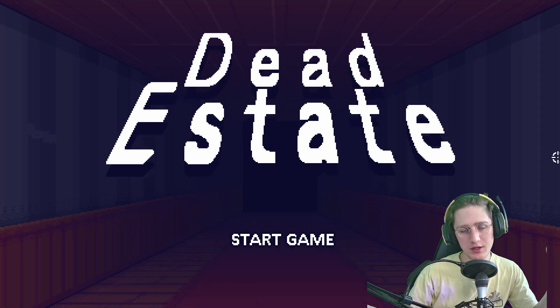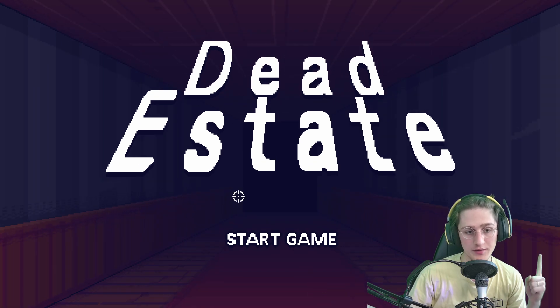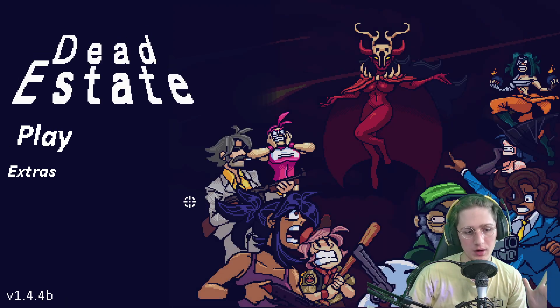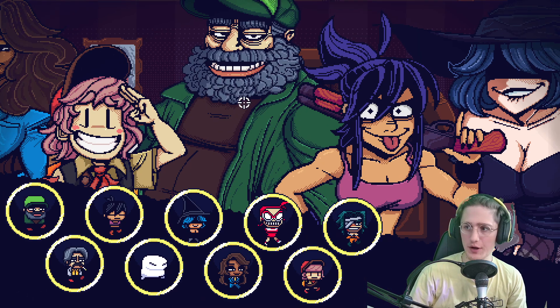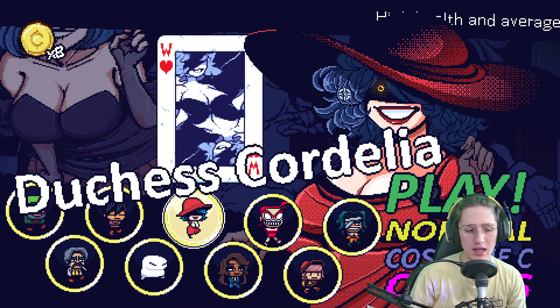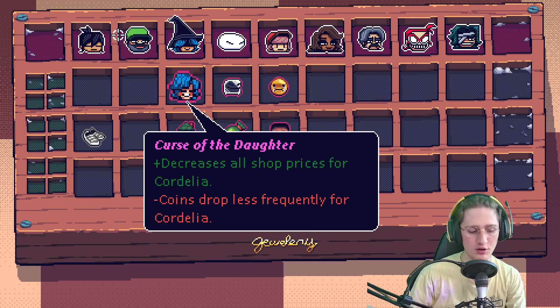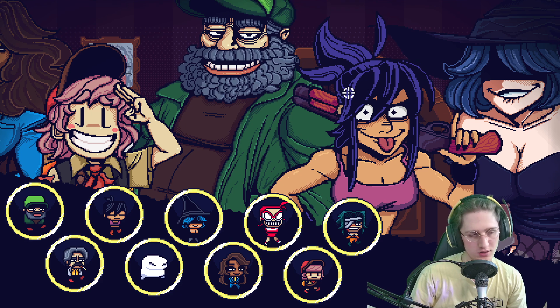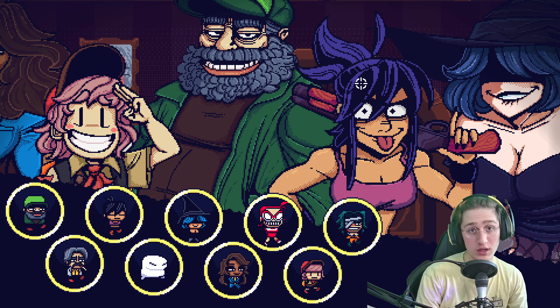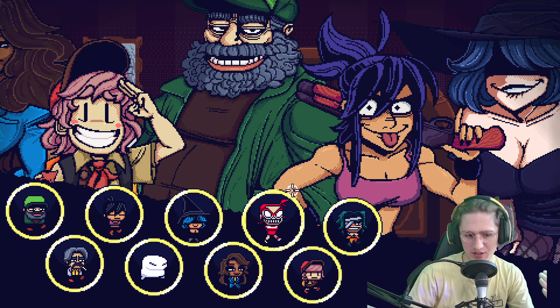Hello everyone, welcome back to another Dead of State video. Today we're going to be unlocking the C-Skin on Mamba by playing with all of his curses. I got a couple comments asking me to do a video on how to unlock the C-Skin. For example, in Cordelia the C-Skin it's super simple — you just enable all the curses on the character you want and complete a run with them. You can find a lot of this on the Dead of State wiki, but it really doesn't warrant a full video.